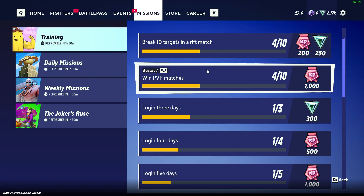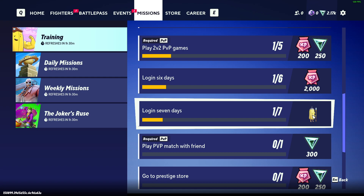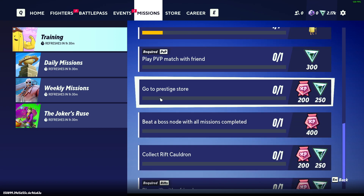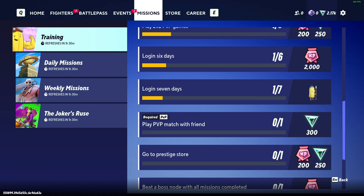Once you're in Training, scroll down until you see the Banana Woman character. You need to log in seven days — I don't know exactly if it needs to be seven days straight or just seven days overall. Once you've logged in seven days, press to claim it and you will get your Lady Banana Guard character. That's pretty much it.